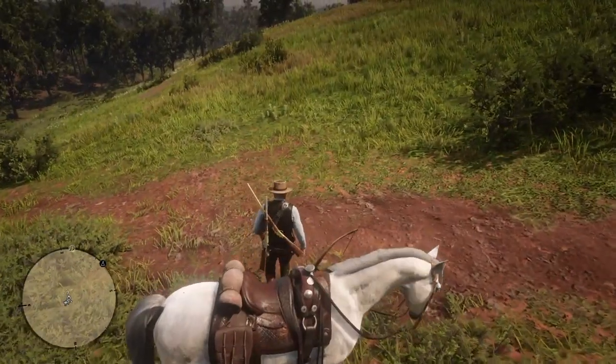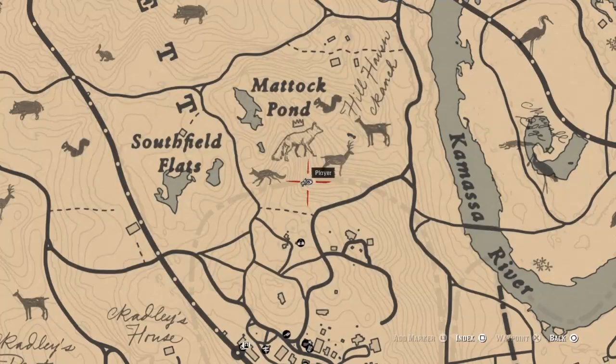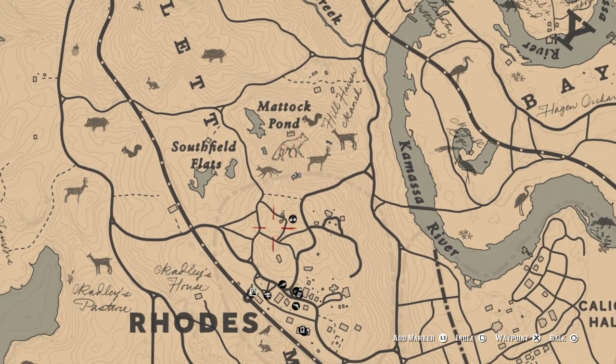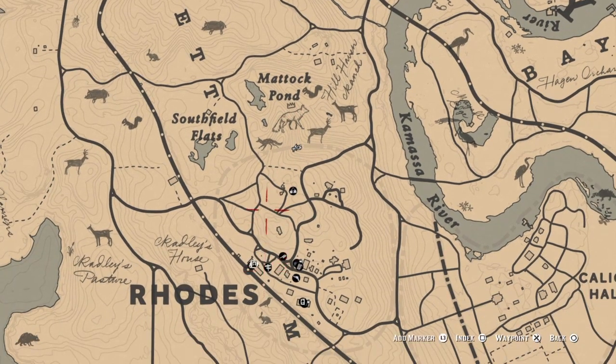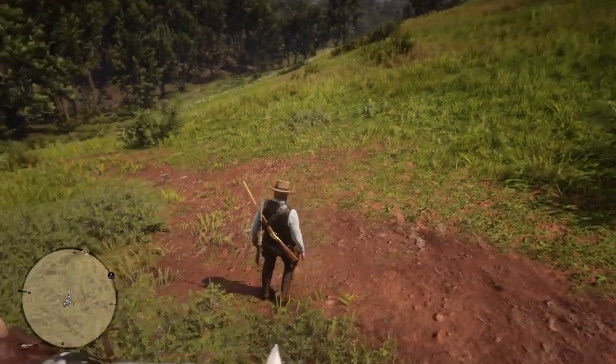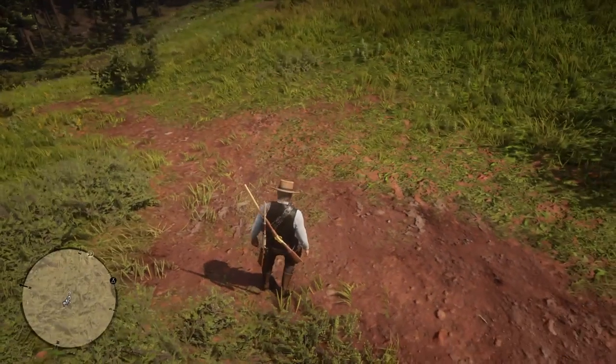Hello guys, welcome back to the channel and welcome back to more Red Dead Redemption. We are here exactly at Southfields flat in Matok Pond where there is a legendary coyote, and I have found the first clue. This is right north of Rhodes. Since this is a small animal, we will be resorting back to the rolling block one-shot-one-kill thing.